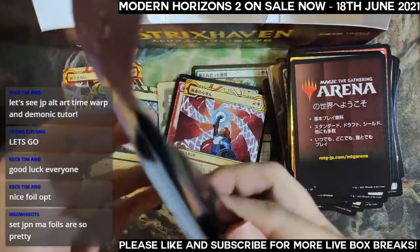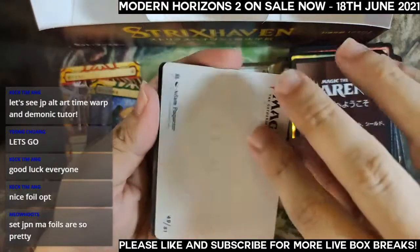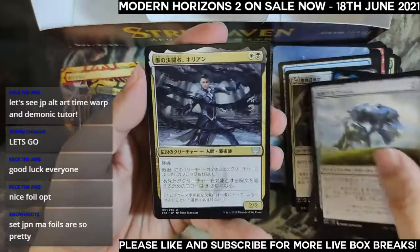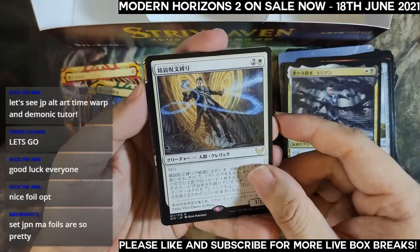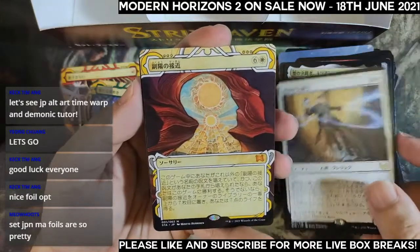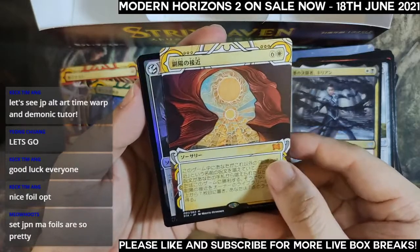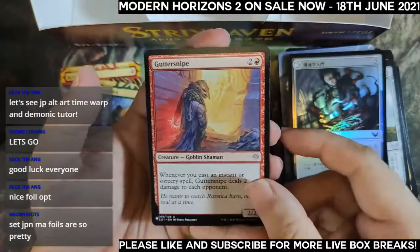Pack five for Bobby: one, two, three, four, five, six — Spellbinder, a very powerful card. The archive is Approach of the Second Sun, unfortunately the wrong art — not the art we are looking for. And the foil lesson to wrap it up, with a Guttersnipe as the list card. Down to our last five packs.